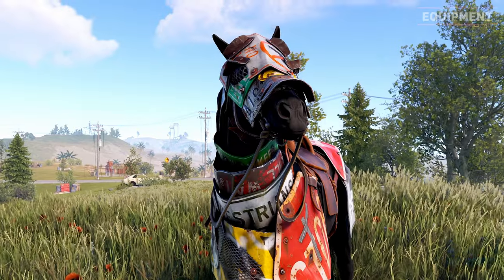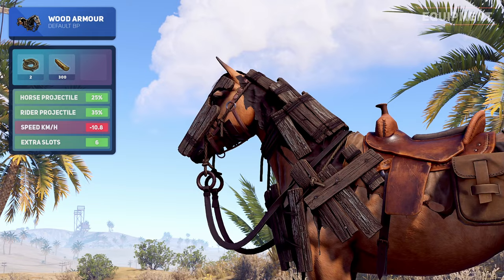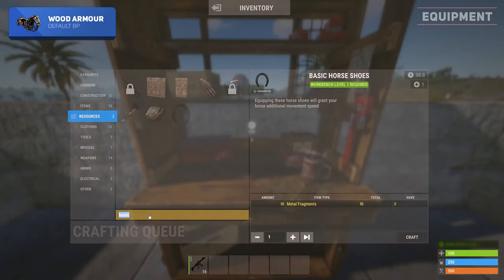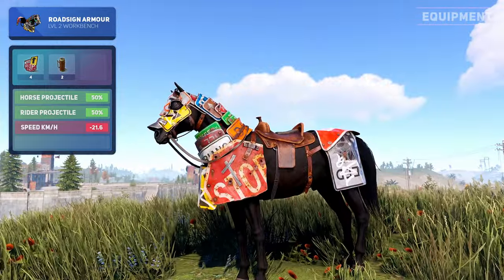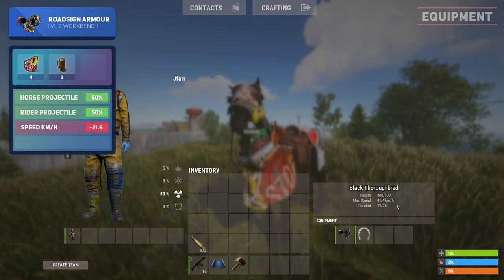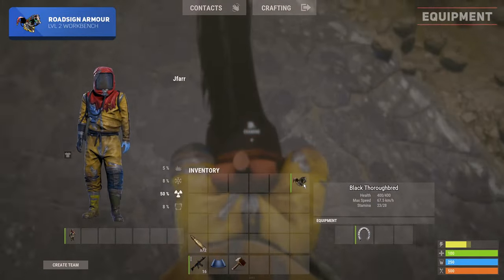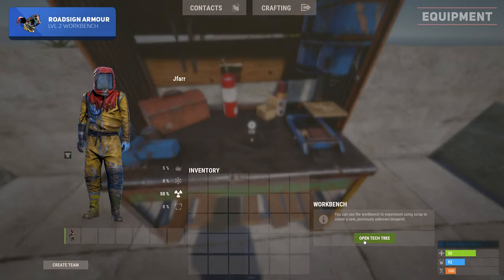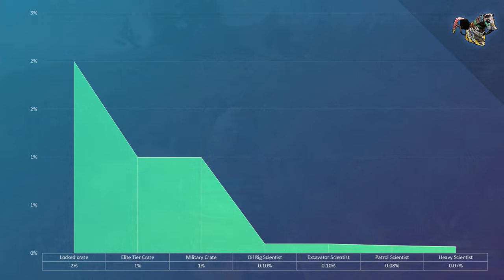For equipment we have the horse armour. The wooden horse armour will considerably slow down your horse's max speed by 10.8 kilometres per hour but provides 25 projectile protection to the horse and 35 projectile protection to the rider. The wooden armour also comes built in with a saddle bag to provide an additional 6 inventory slots. It is a default blueprint and requires a level 1 workbench to craft. The road sign horse armour compared to the wood armour is a considerable upgrade in protection, however it has a massive speed reduction of 21.6 kilometres per hour with no additional saddle bag. When equipped, the horse and rider both have 50% projectile protection. It's recommended to only use this armour on a thoroughbred horse with a horseshoe attachment to reduce the speed penalty. You can also unequip the armour while on the horse when not in danger to gain back its speed. The armour is primarily purchased at stables or fishing villages for 100 scrap, but can also be crafted at a level 2 workbench with the cost of 345 scrap for the tech tree. It can rarely be found in lock crates, elite crates and military crates.